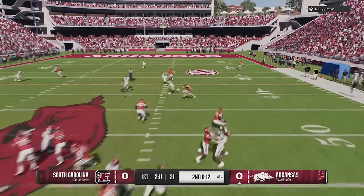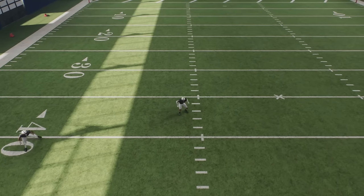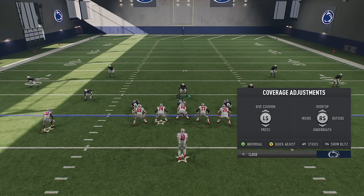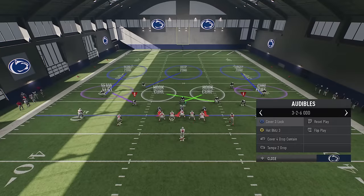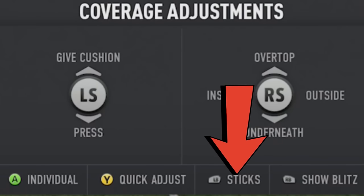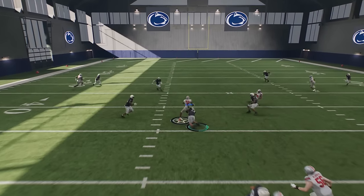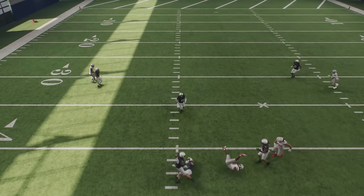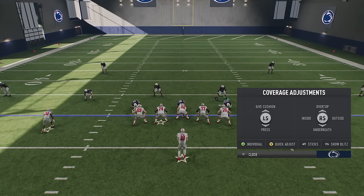Matching style defenses can be problematic because deep safeties and coverage cornerbacks can get confused and give up easy touchdowns. These quarter defenders are responsible for specific areas like man coverage, so they get drawn out of their area easily. To fix this, you can play underneath by hitting the wire triangle button and down on the right stick, turning those quarter flats into hard flats. If you want to keep them deep instead, hit wire triangle and then L1 or the left bumper to play sticks — this keeps deep quarter coverage safeties and cornerbacks playing like a more traditional cover four, preventing anything from getting behind them.